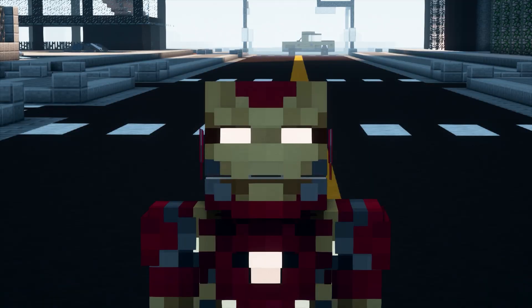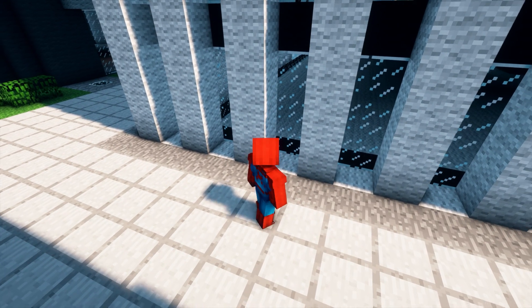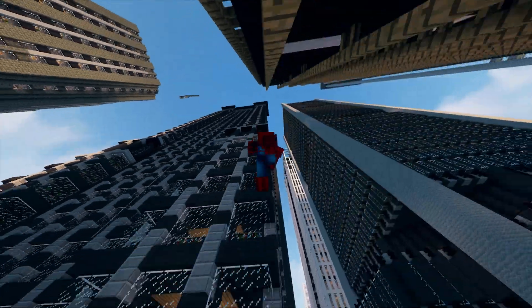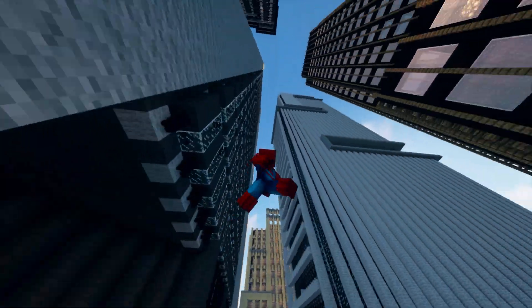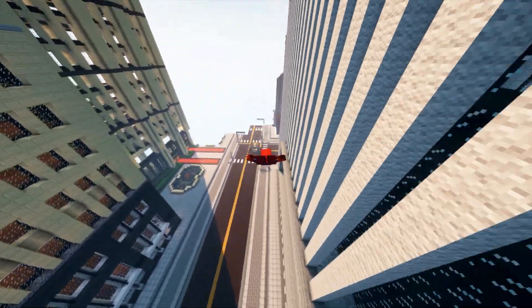For our friendly neighborhood Spider-Man, I thought maybe he could wall-walk now — nah, he still can't. But for Tom Holland suits we have web wings, so web swinging is just even better. This is actually what I needed from Spider-Man in this mod.